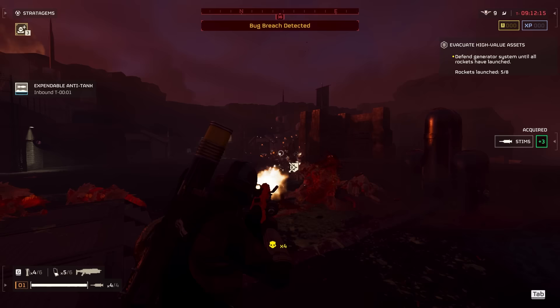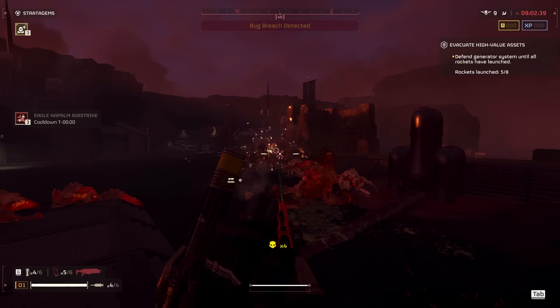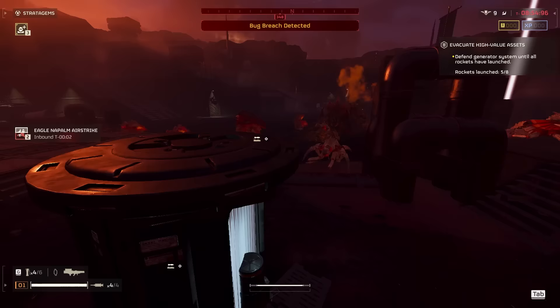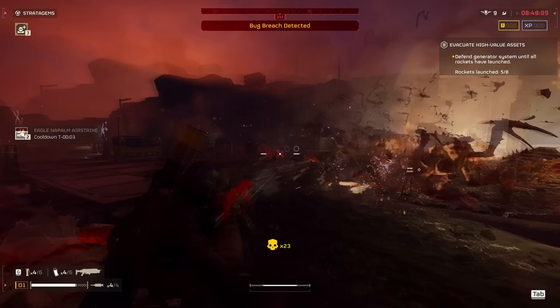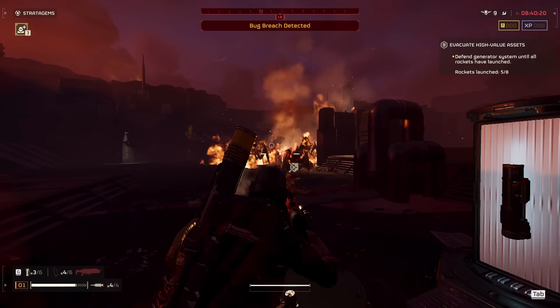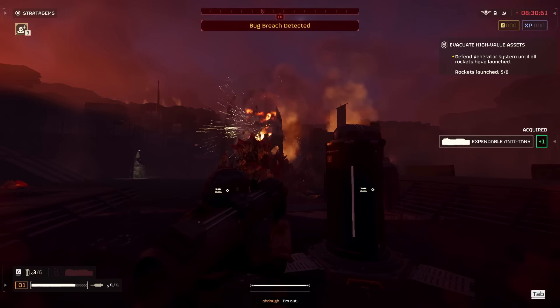I do believe there's a bunch of bugs piled up there still, and that may be a key factor in this mission going smoother than it would. It'll be rough if there's a bunch of Chargers. Can you flame-broil a Charger? He just walks through, hits me, shoulder-checks me and goes straight for the generator. I do wonder how many reapplies of the DoT from fire damage would you need to kill a Broodmother. They bug-breached in my base?